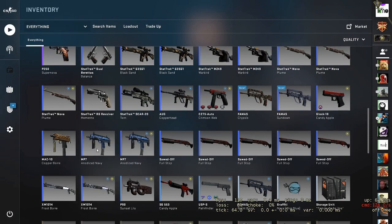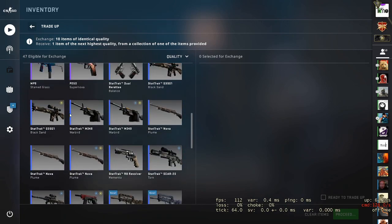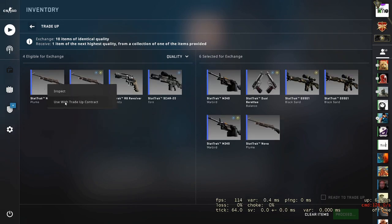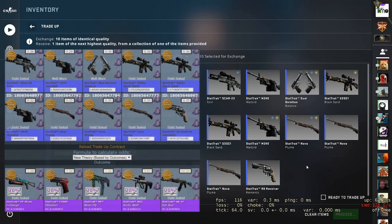For the second one we're going to do today, hopefully we can carry on with the wins. It's going to be a mil-spec to restricted one from the Shattered Web collection and it's going to be a stat track one. We're hoping to find an AK-47 Rat Rod. For this one we are using eight of them in field tested and two in well worn. It's another low budget one but you can do it without the stat track for an even lower budget. It's quite a risky one as all the profit lies in a 20% chance of actually hitting the Rat Rod.